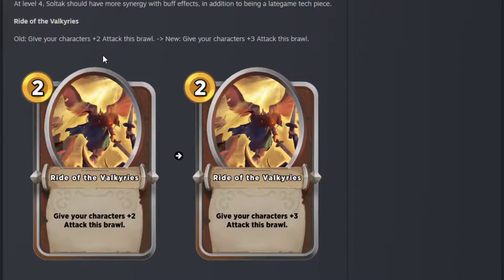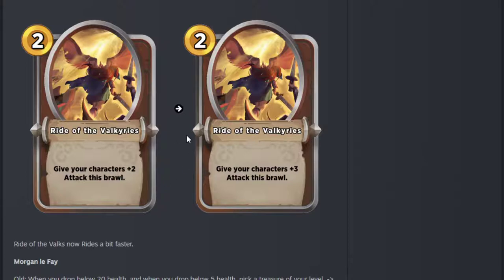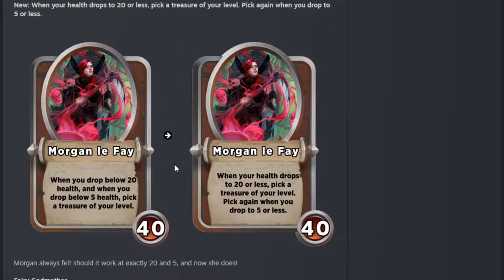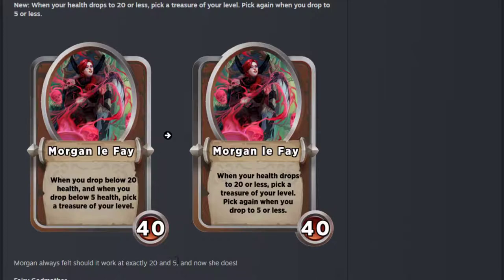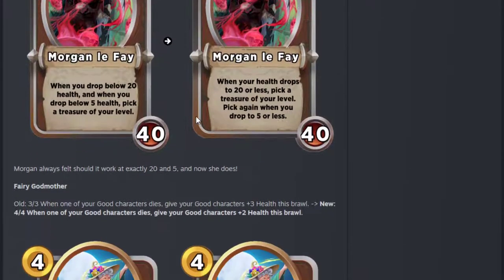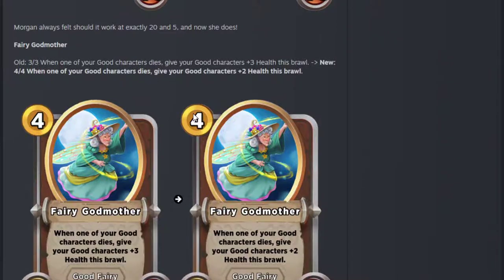Ride of the Valkyries — I've never played this spell on purpose and I still don't think I will. But hey, at least it's going the right direction. Morgan Le Fay — they've made it 20 or less and 5 or less. That's a substantial buff when you think about the 5 health one — it's increasing the amount of times it triggers by 25%. Morgan felt it should work at exactly 20 and 5, and now she does. Still weak overall I think, but an even better dream target now.